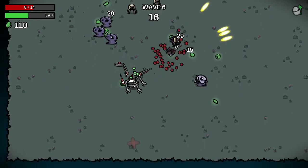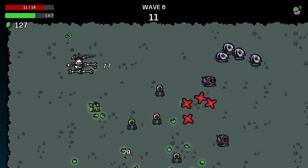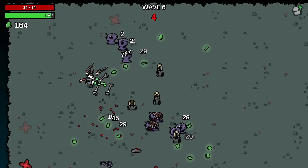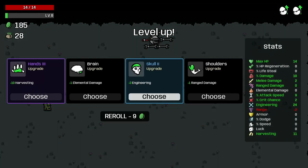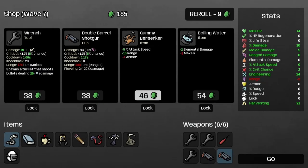I got hit — I don't have enough health for that, and I don't have lifesteal or regen. Another thing I'm not sure about: do turrets trigger lifesteal, or is it only the weapons we're holding? I think we can get away with harvesting this time. We'll take the good luck when we get it.